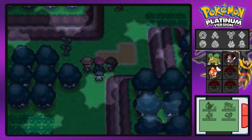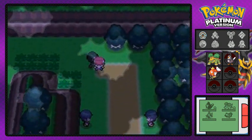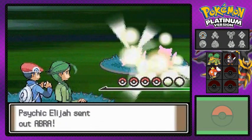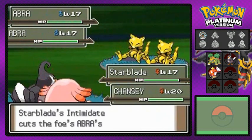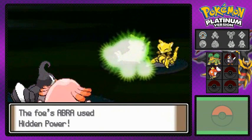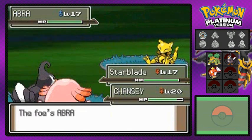Moving on we found a Paralysis Heal, which is great. Two more trainers ahead — Psychic Lindsey and Elijah — and they're both coming out with level 17 Abras. I'm wondering why they couldn't just evolve them into Kadabra. Wing Attack takes out the first Abra.